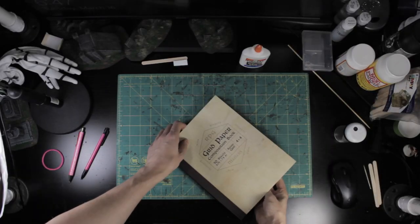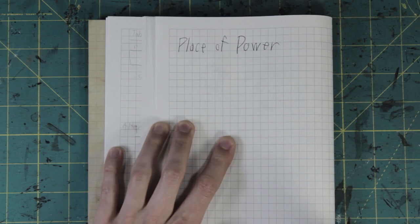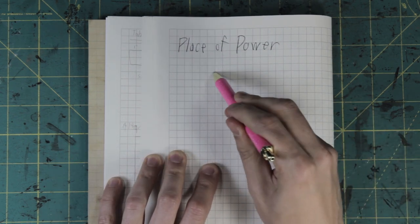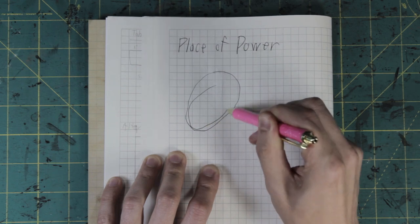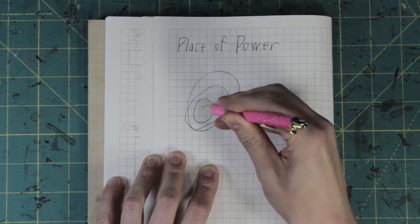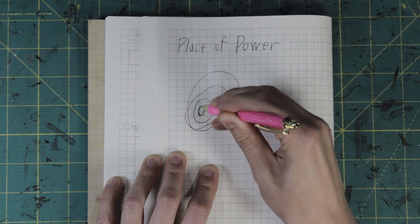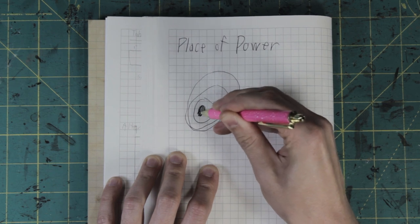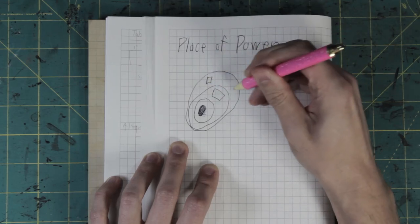But for now, let's get crafty. The place of power is meant to be a truly ancient location, hundreds or even thousands of years older than the nearest town. It'll sit on a large elliptical base with some small elevation changes and a large rock formation sticking out of the ground.